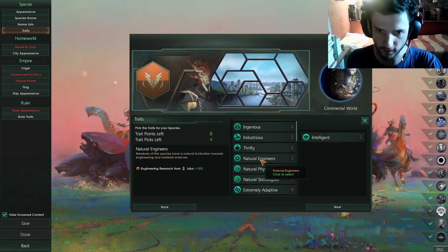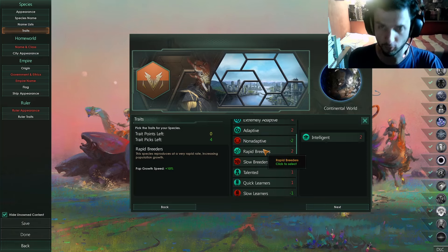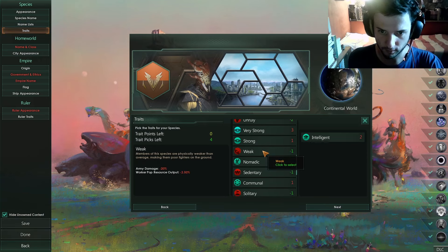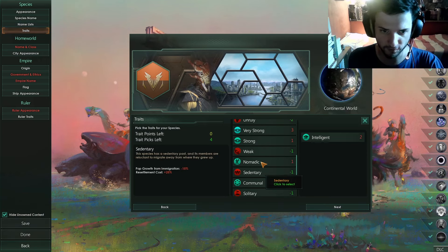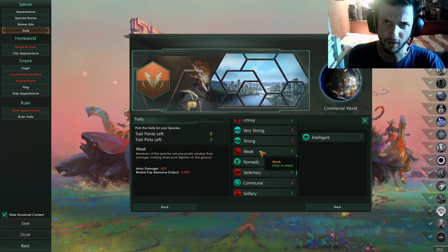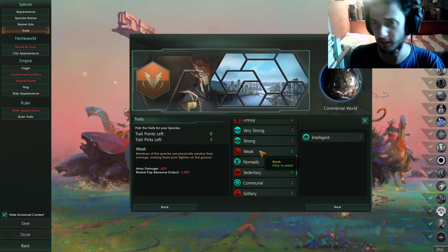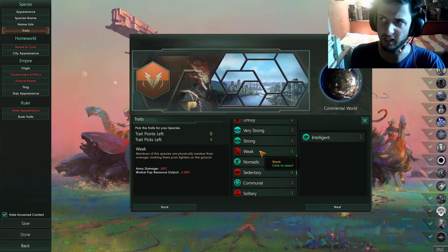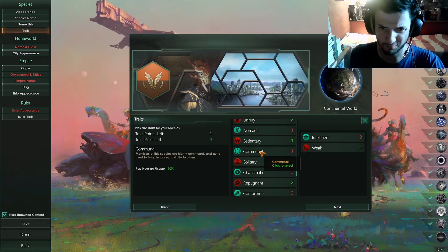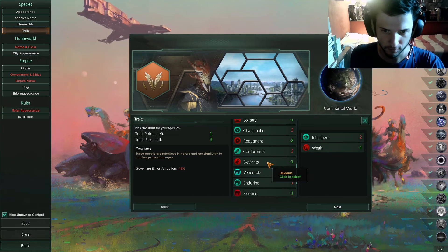You also want Rapid Breeders so you can have a lot of pops quickly. For the negative traits, I'll go with Weak and Sedentary — those are very good options. Worker pop resource output minus 2.5% is not that bad, and the army damage reduction doesn't really matter because you usually just create like 100 armies and send them to battle. So pick those, and then go for Deviants.